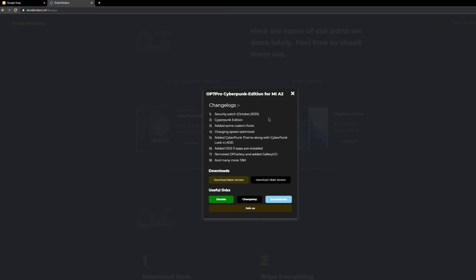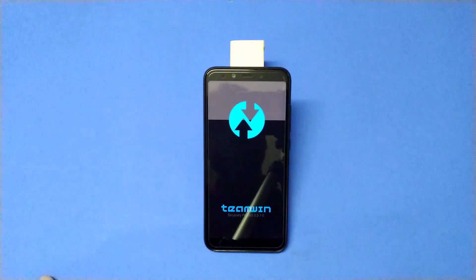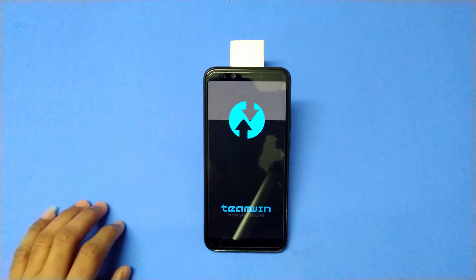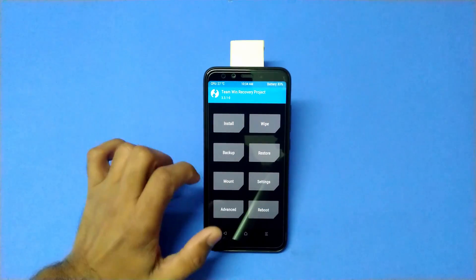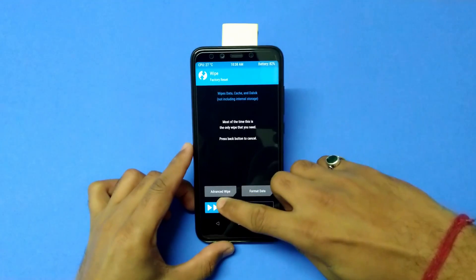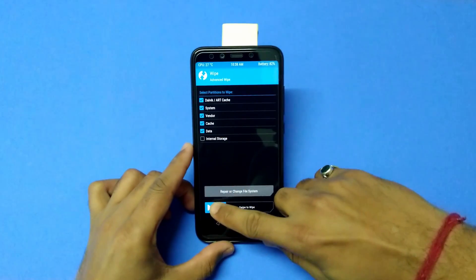Let's start with how to flash the port. You can format your device and perform a clean install, or you could leave the internal storage as it is and wipe everything else. Then select the zip file of the port and swipe to install. It will take some time, so don't worry about it.